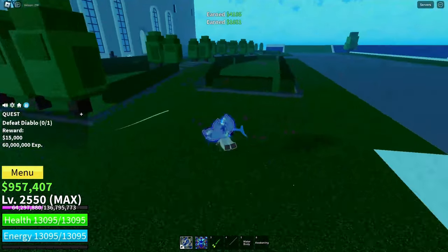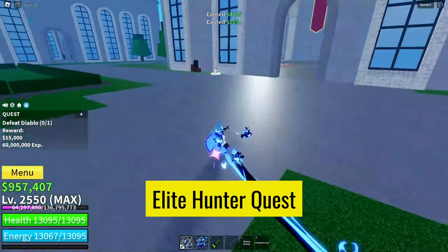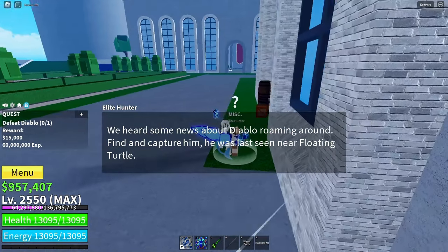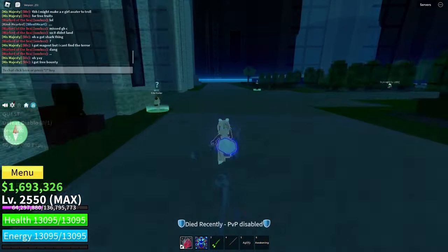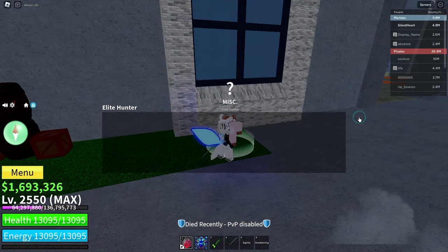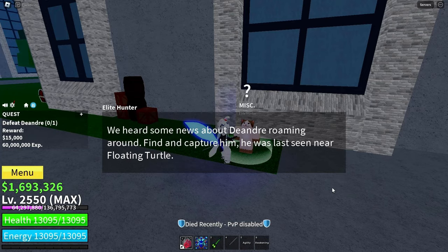First up, let's talk about the Elite Hunter quests. These quests are your golden ticket to acquiring the God's Chalice in record time. Head over to Castle on the Sea and seek out the Elite Hunter NPC. Every 10 minutes he'll task you with defeating a powerful boss. Remember, don't skip his dialogue — he gives crucial hints about the boss's location.